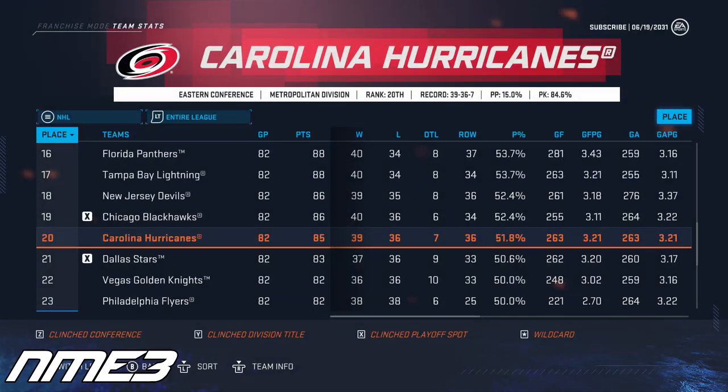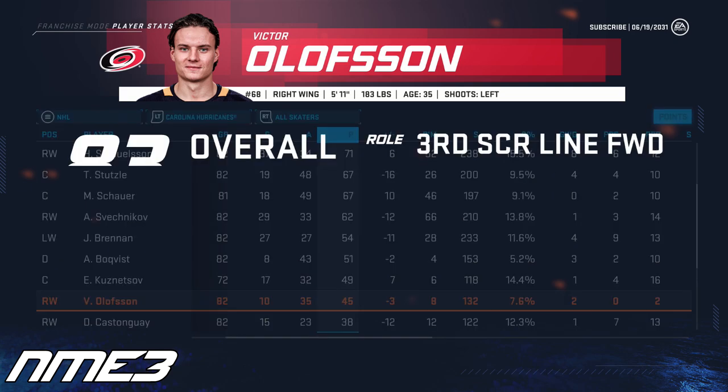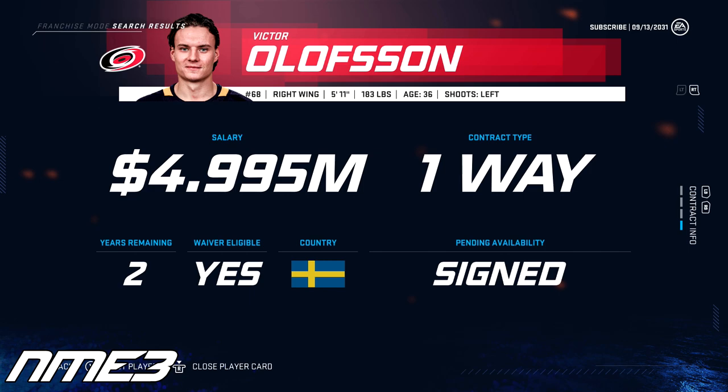In year number 12, the Carolina Hurricanes finished 20th in the NHL and missed out on the Stanley Cup playoffs once again. Victor Olofsson was able to stay healthy and put up 10 goals and 35 assists for 45 points in a full 82-game regular season. Olofsson drops to 83 overall and signs a 2-year extension with the Carolina Hurricanes worth $4.9 million per year.